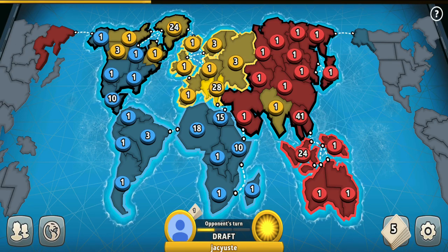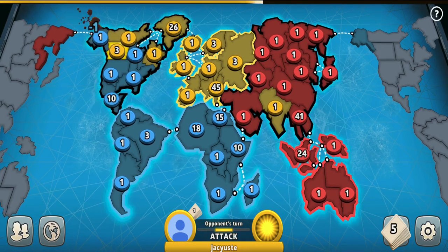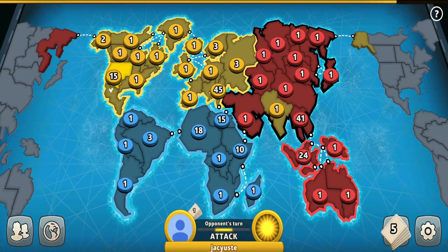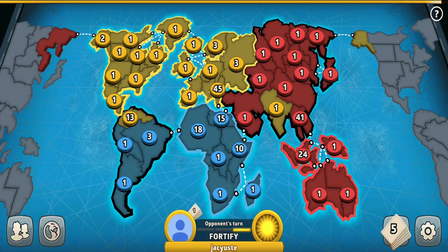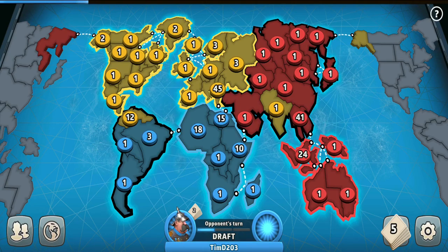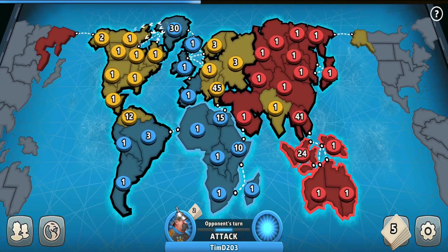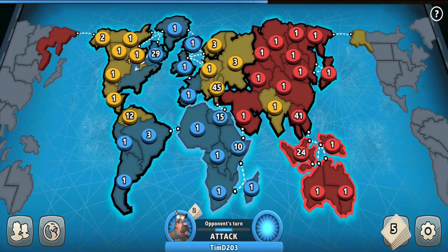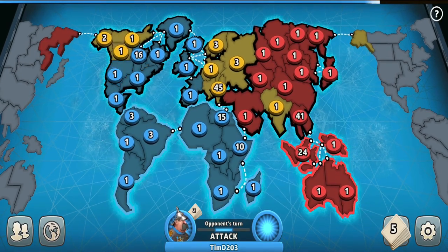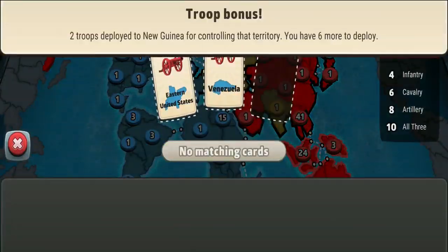I thought the conflict between yellow and blue had started, but apparently I was wrong — they barely attack each other. Wait, that's what I'm talking about yellow! Keep it going, destroy that pacifistic blue. The blue player finally had enough and retaliated — well done blue. Destroy that lethal aggressor yellow, regain what's yours. No one will command you — you're the chosen one to destroy that intimidating yellow.